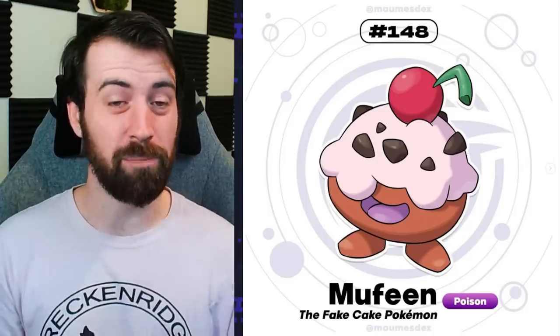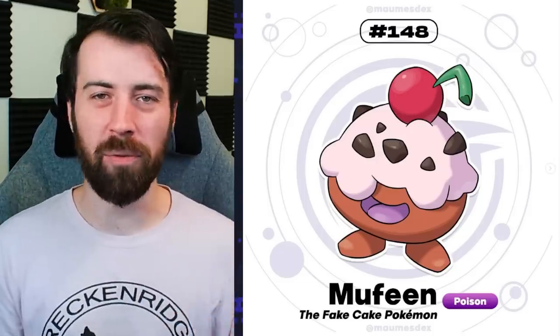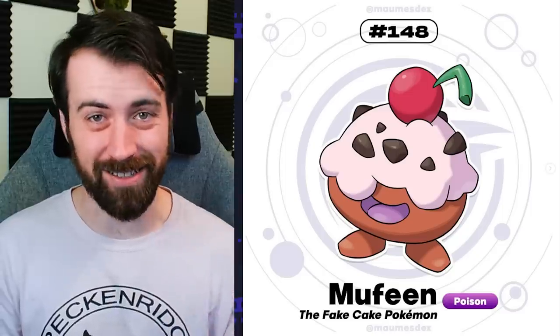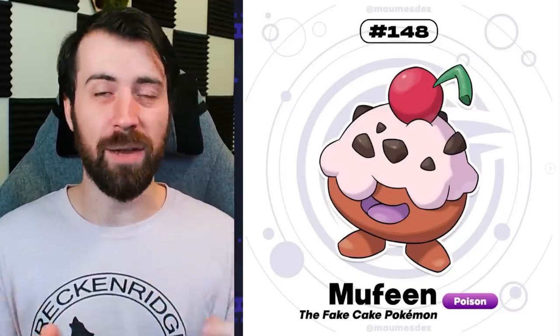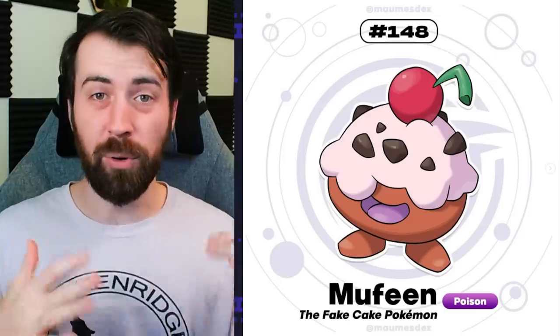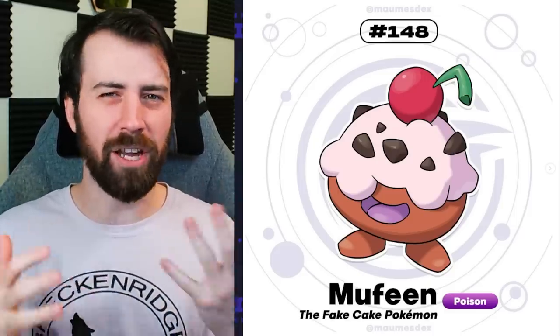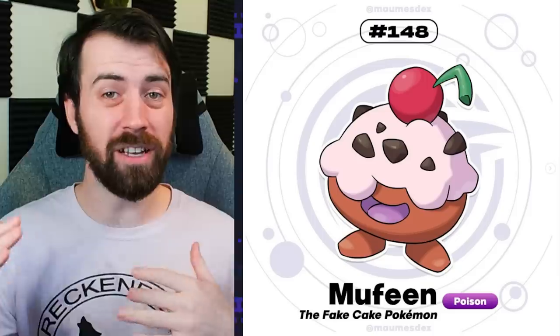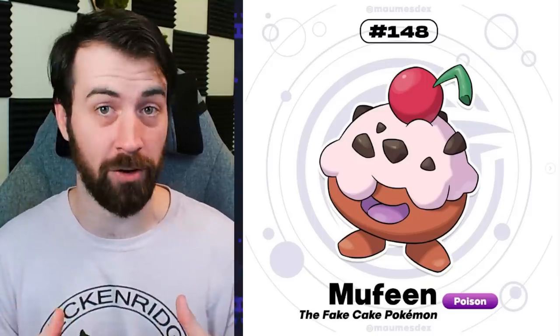Next up is Muffin, which is a Poison type and it's like a muffin fiend. I've seen this Pokemon before and I think the concept is genius. A lot of people could say make it part Fairy type because it's based on a sweet food, but its pure Poison typing plays more into its design. It's supposed to be a fake muffin that wants you to try and bite it so it poisons you - kind of like a poison apple situation. It looks like a normal delicious muffin, but there's actually something more sinister going on beneath the surface.